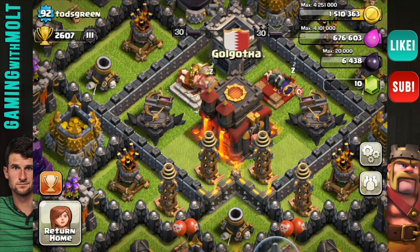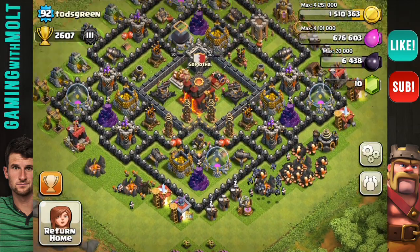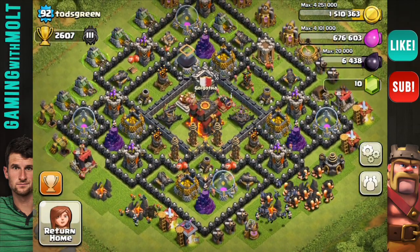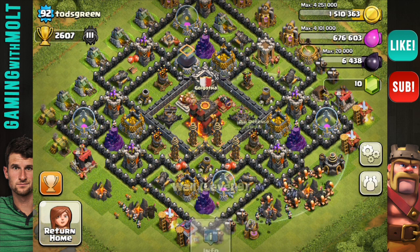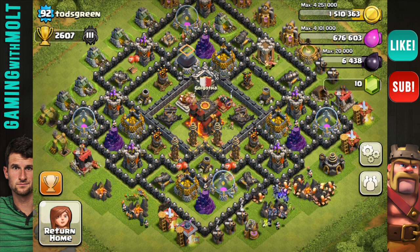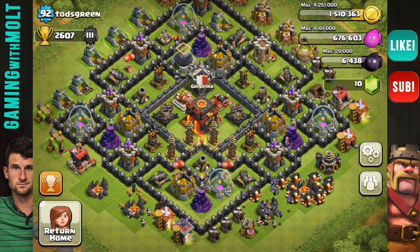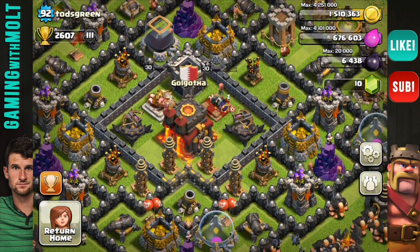I've never been in Master League before, but I think I can do a pretty good job reviewing his base. Obviously, his walls are crushing it. He has level 8 and level 9 walls right here in the middle, which are very, very pricey. Definitely props to you with that, Todd. A lot of people up at Town Hall 10 still have really crappy level 6 and level 7 walls. So first off, awesome job with that.